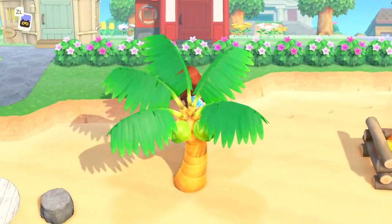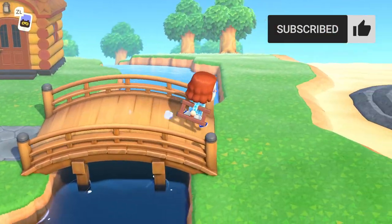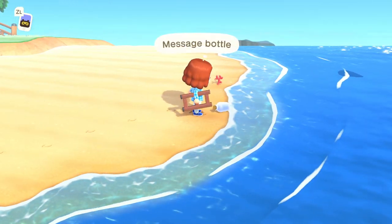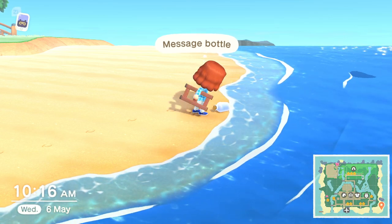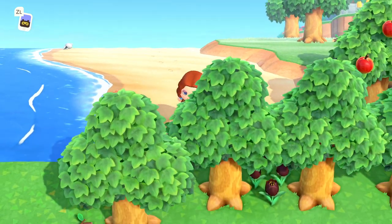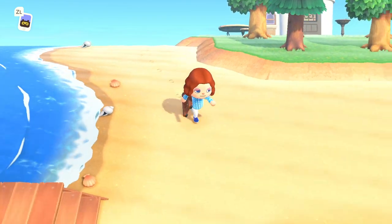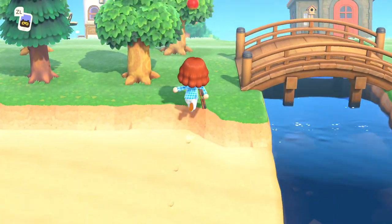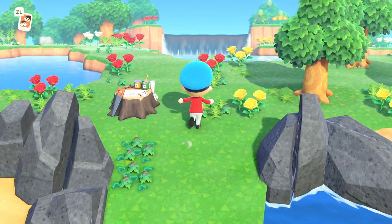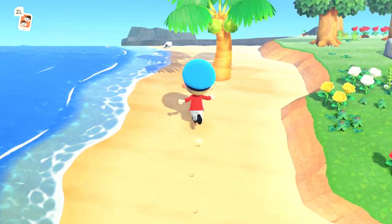However, if you've got multiple human residents on your island, you can get more than one of these per day — it's essentially one message bottle per player per day. So if you have an alternate account, you can pick up a second one and drop the DIY recipe if it's something you genuinely want or need. There are reports from some players that they've got more than one message in a bottle per day even with a single account, but we can't confirm this, so we'll go with one per day. If you do want to get more, you can go on a mystery island tour using a Nook Miles ticket, as they also have a chance to spawn a message in a bottle, though it's not a guarantee.